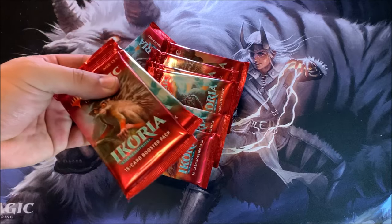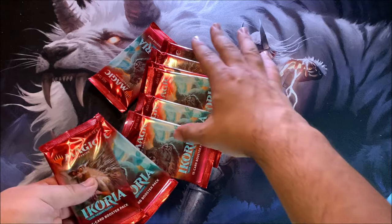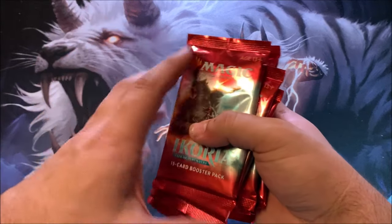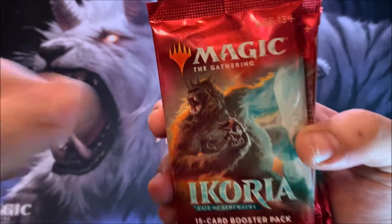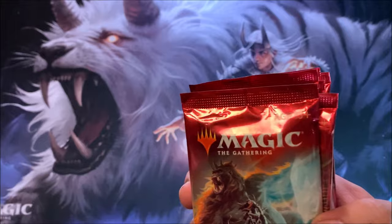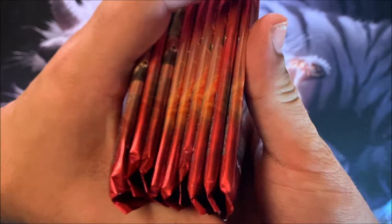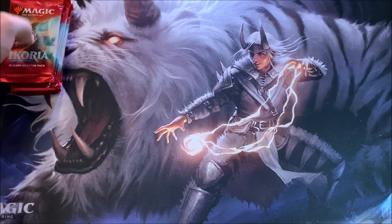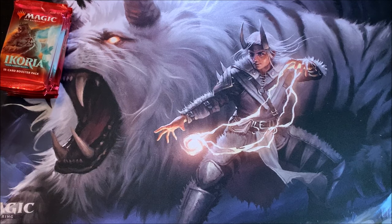Just a reminder that in the last video, I explained that these were Japanese English Packs. And because of that, the rares are in the front. So we do a little trick where we take the four front cards to the back, so that way we can see the commons, the uncommons, and then finally the rare. I think it's a much better experience because the tension is there with each pack, because we don't know what rares we're going to pull. I'll link a video at the end if you're interested to see the little trick that I came up with. Without further ado, let's open some Ikoria Packs.